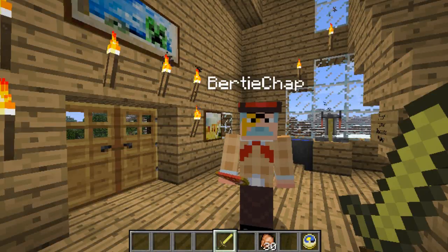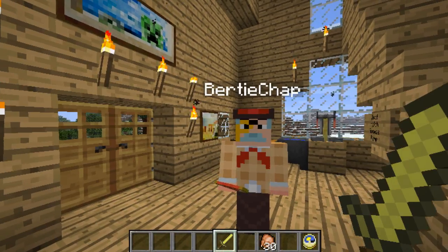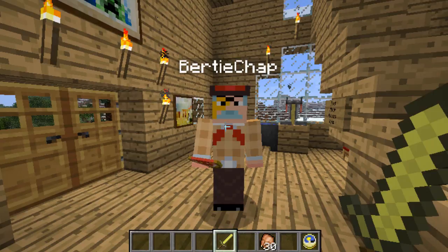I say, what, old chaps and chappets — game chaff and birdie here! In this moving picture we are investigating a most remarkable trick of sorts for making painting portals, or concealed entryways, in multiplayer. I say — what? I can't picture it. How does it work?